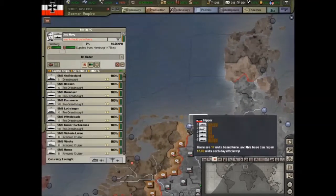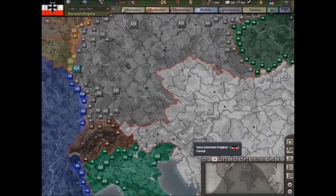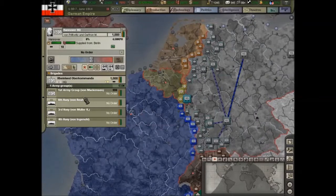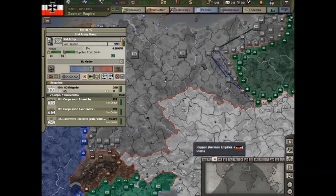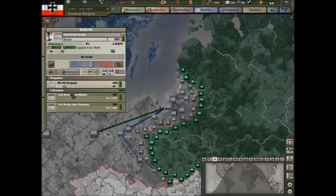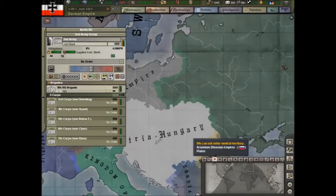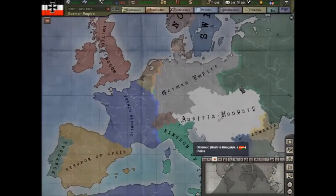I have my navies all set up along the coast. As you can see, I have two army groups. I've got the third and the second army on the eastern front, and the first, fourth, and fifth on the western front.